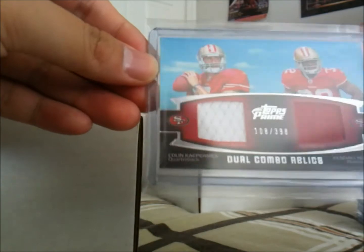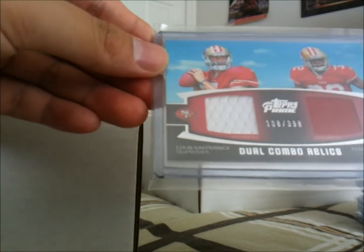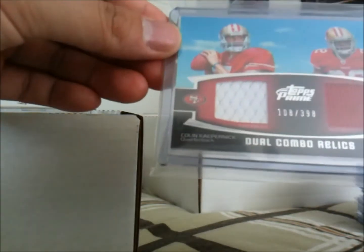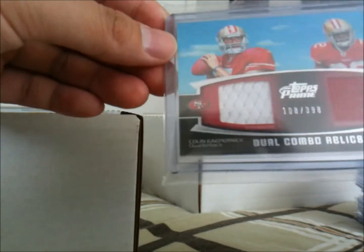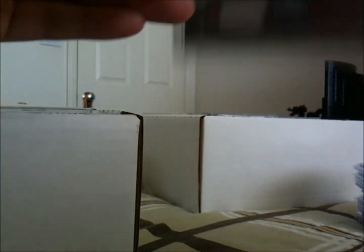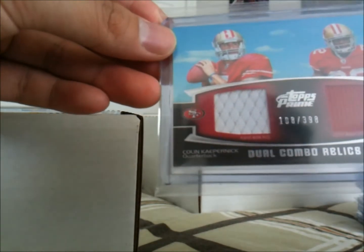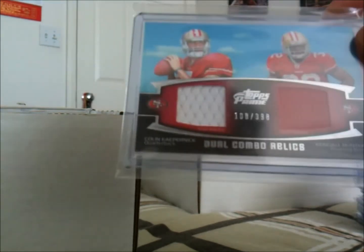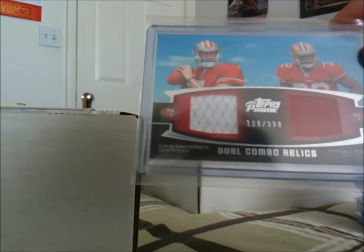Let's go ahead and show you guys my Kendall Hunter PC. Starting off, we have — from my Kaepernick showcase video — the dual jersey numbered out of 398. I love the look of this card, it's just really nice: Kaepernick and Kendall Hunter, the two main draft choices in the 2011 draft class for the Niners. So you see a lot of Kaepernick and Kendall Hunters in those 2011 products.